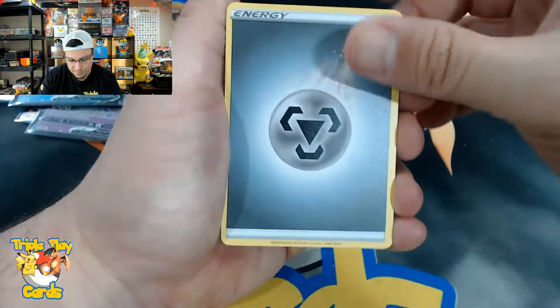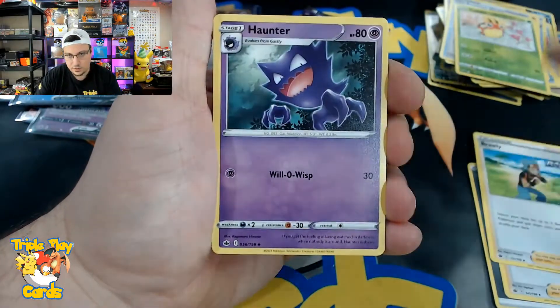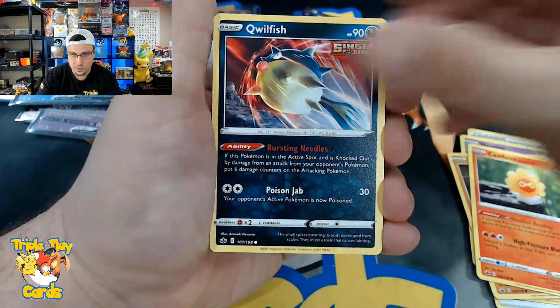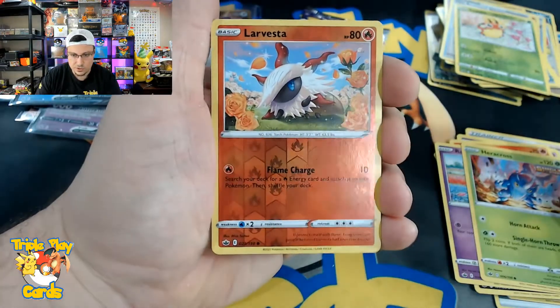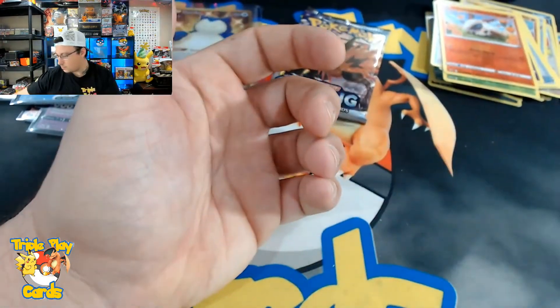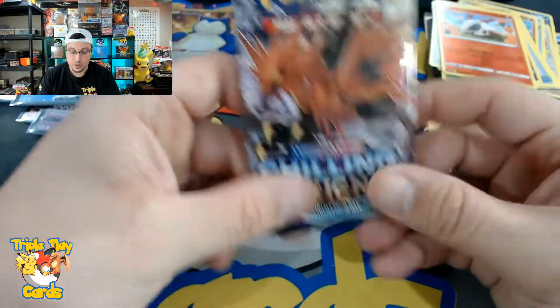Clara, Brawly, Haunter, Yamask, Castform, Qwilfish, Rolycoly, Heracross, Larvesta reverse, and Scolipede non-holo rare. And here it is — our last pack!